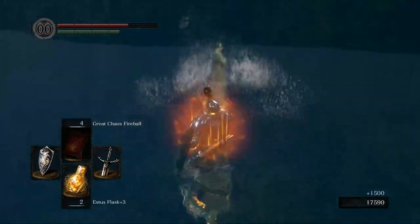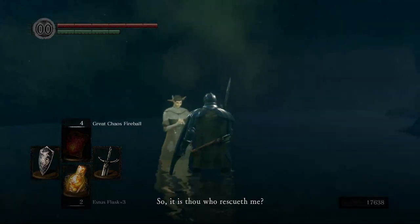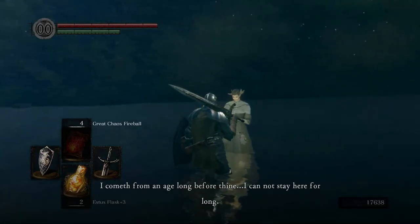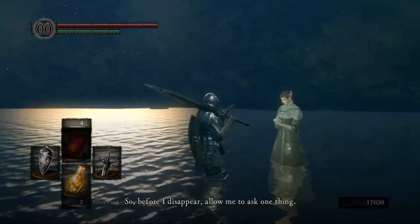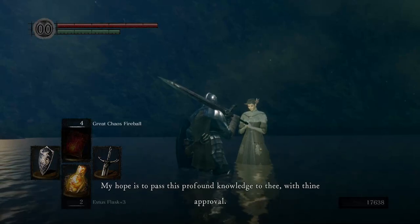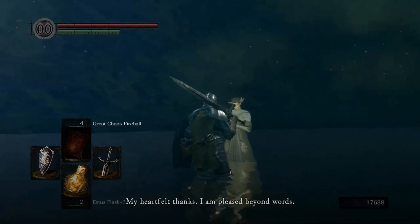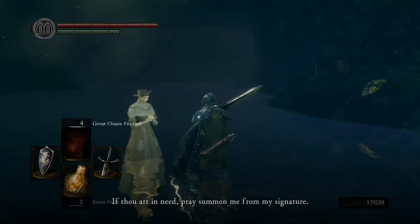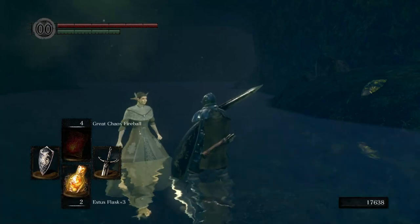They go down pretty easily and we have saved the princess. Be careful — if you're swinging and you hit her, she's not going to be happy. Tis thou who rescueth me — most gracious, I am deeply obliged. I am Dusk of Oolacile. I cometh from an age long before thine. I cannot stay here for long, so before I disappear, allow me to ask one thing. My home, Oolacile, is the home of ancient sorceries. My hope is to pass this profound knowledge to thee, with thine approval. Would this be of assistance to thee? My heartfelt thanks — I am pleased beyond words. Engrave my signature — thou art in need, pray summon me from my signature. Seems that my time is done. May the great flames guide thee.